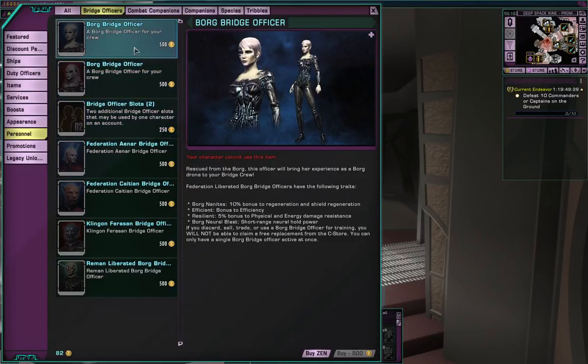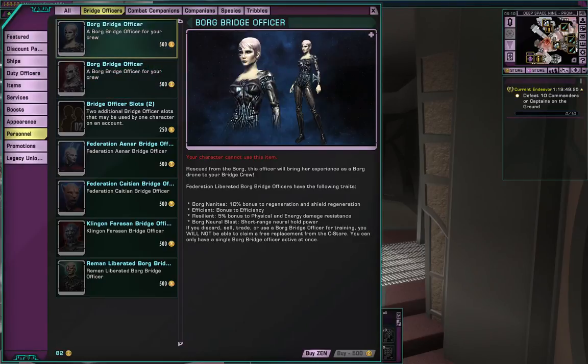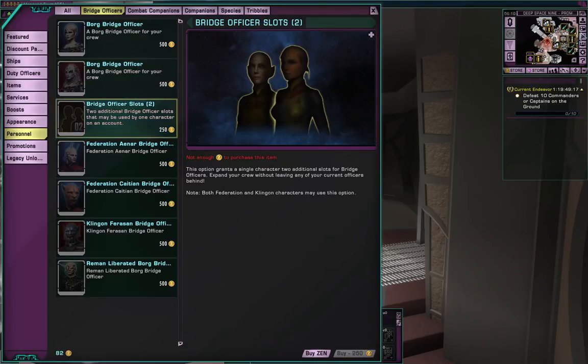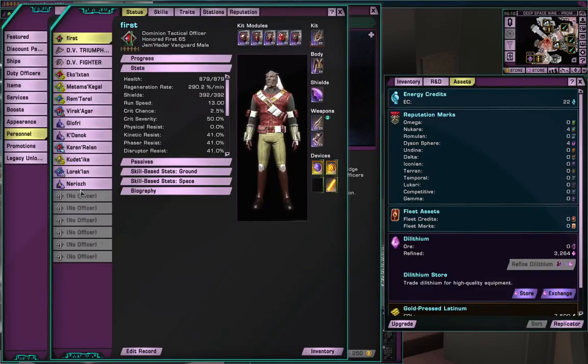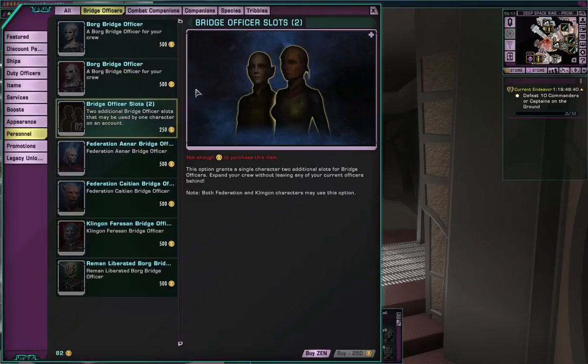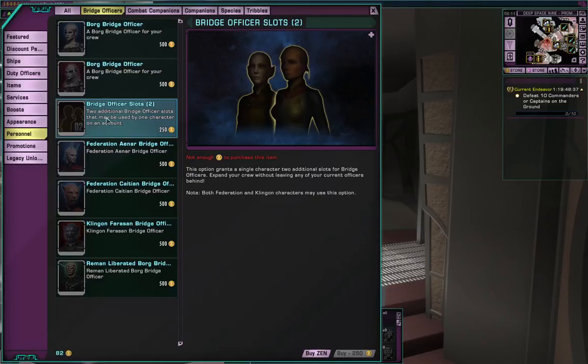Bridge officers - you can pay 500 Zen to get a Borg officer. This one's the Federation one, this one's the Klingon one. This opens up bridge officer slots - I've got a few empties but I can actually buy more slots for more bridge crew. If you like to have your crew set up for the stations on your ship, you want five or six really good ones. Every time you do a ship or mission, you can actually mix and match. The more bridge officer slots you have, the more diversity you can have in your crew abilities.